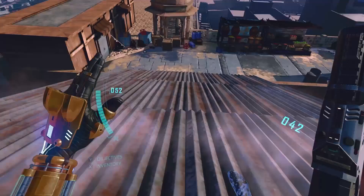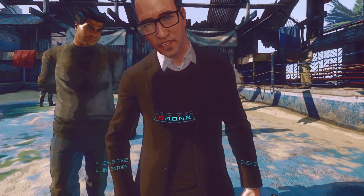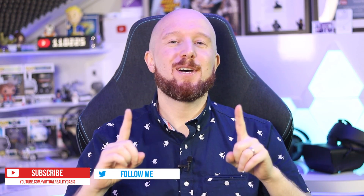Welcome to the Oasis. My name's Mike and today I'm going to be playing Defector on the Oculus Rift S. Defector has been one of my most anticipated VR titles for a long while, and it finally launched today, the 11th of July, as an Oculus Rift exclusive. Thanks to Oculus and Twisted Pixel for allowing me early access. In this video I'll be playing through the first mission and then at the end I'll give you my review of the full game. There's a timestamp in the description so you can jump straight to the review.